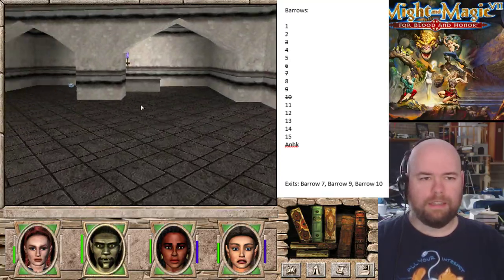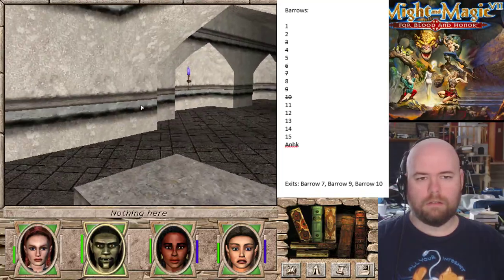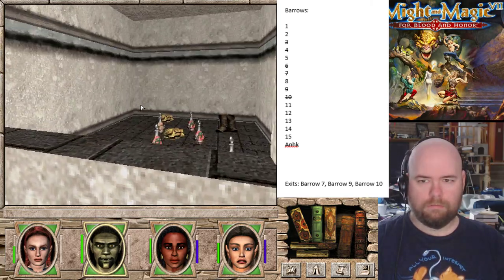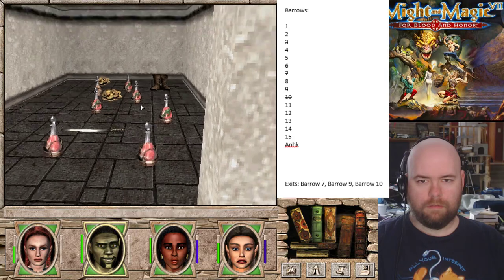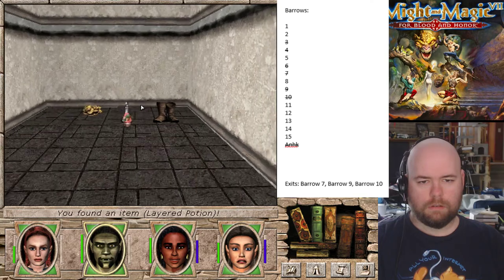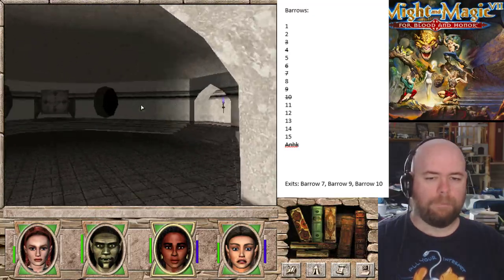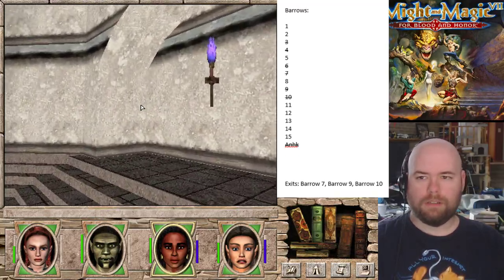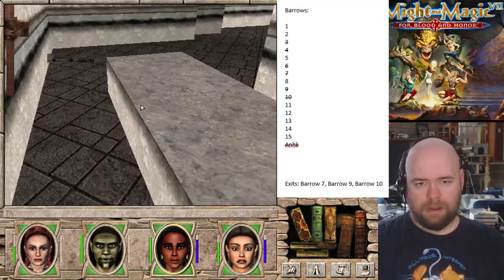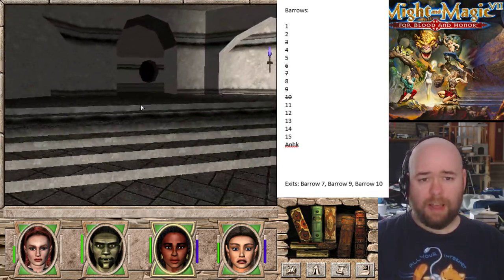I'm really shocked by the way they did this game where everything is - where each of them are technically their own separate dungeon. So that's actually fairly impressive to me, because they tried to minimize the number of dungeons in Might and Magic 6, and obviously didn't try in Might and Magic 7. Could also be because this is a shorter game.